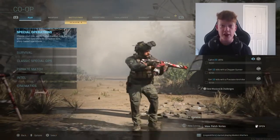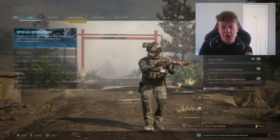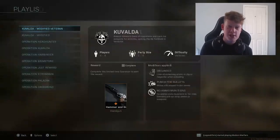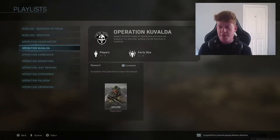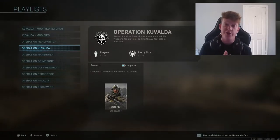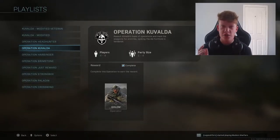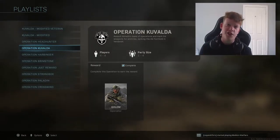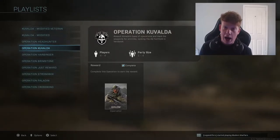The mission you want to do is called Kovalda. Click 'Special Operations' to hop into co-op mode, and it's the fourth one down — Kovalda. Honestly, at first this mission is super hard, but we're going to hop straight into the gameplay. You can earn a minimum of 50,000 XP and a maximum — the most I've earned — is around 150,000 XP from one playthrough. Each playthrough can take from five to fifteen minutes.